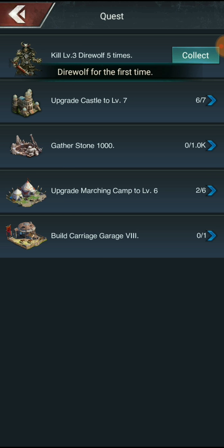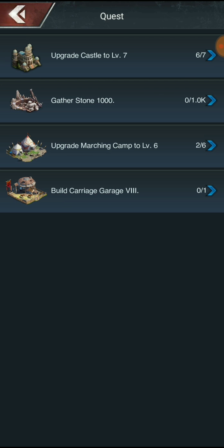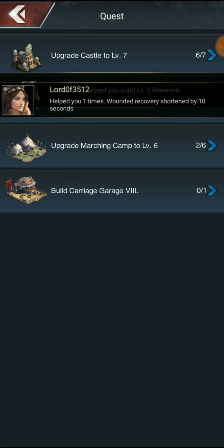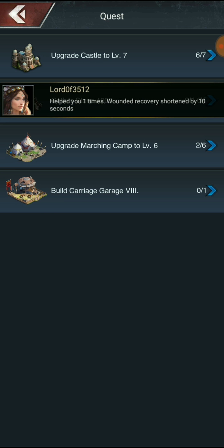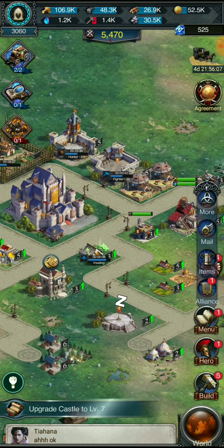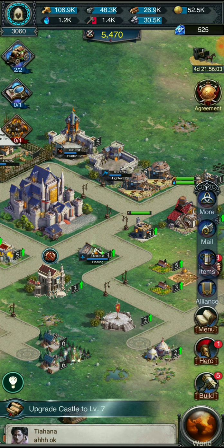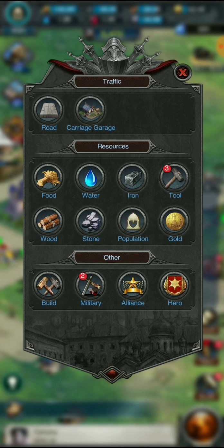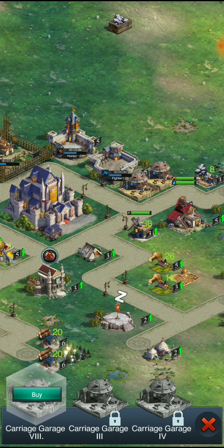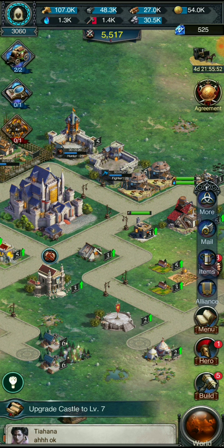We got some assistance and we got the dire wolf killed finally! Tasks include: upgrade castle, gather stone, upgrade marching camp to six, and build a carriage garage six — so we can build another garage. But we don't have a carriage garage three yet. Once we get castle seven we'll have it, but right now we don't.